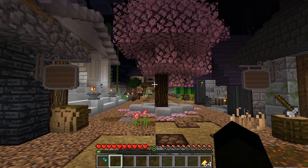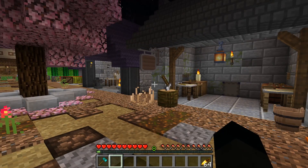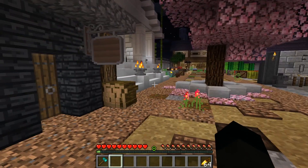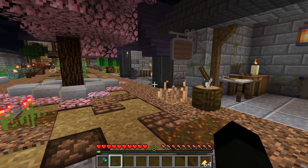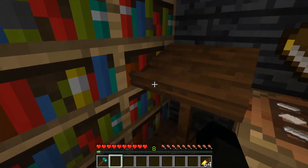Much like last time I built a small set to present the information to you. Please note there are blocks and things in this set that are not from the Ancient Warfare mod — I used other mods to decorate the place, so things like that sign are not from the mod. I will obviously only discuss what's in the mod. First things first, we're going to go to the library.